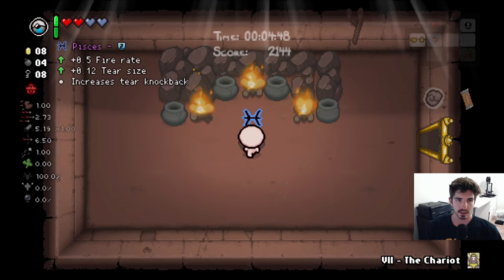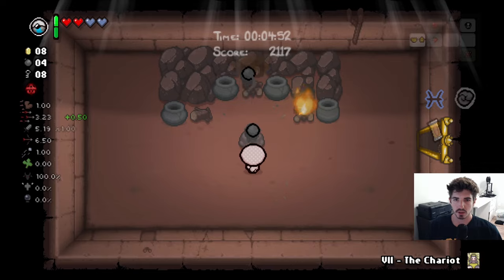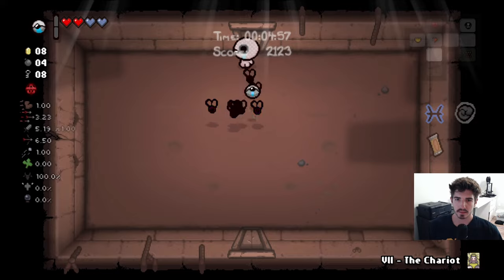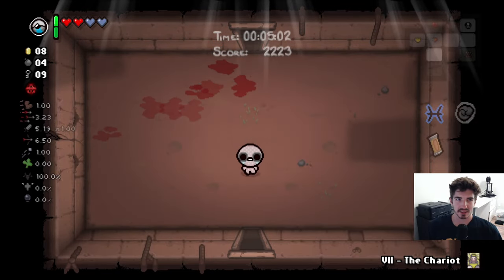Fire rate, tear size, and knockback — not bad. Not a huge stat up, but any stat up is appreciated. We'll take it. Grab one of these and we'll get a little purple fly in our inventory.